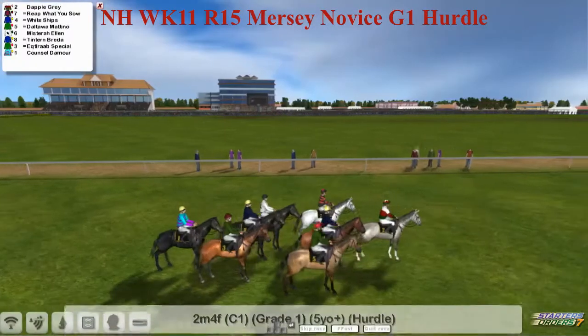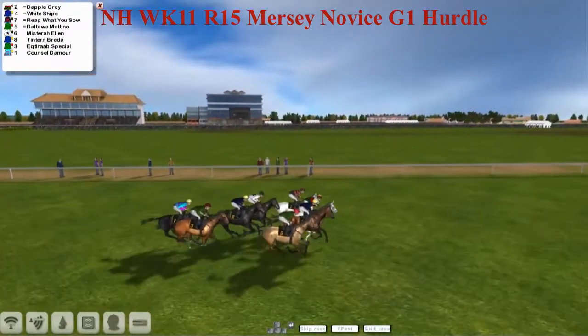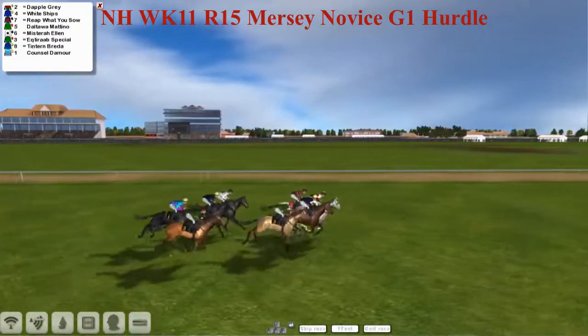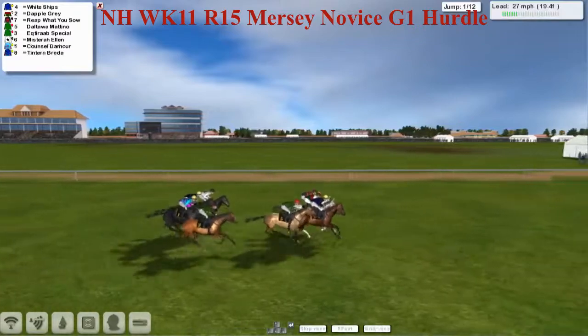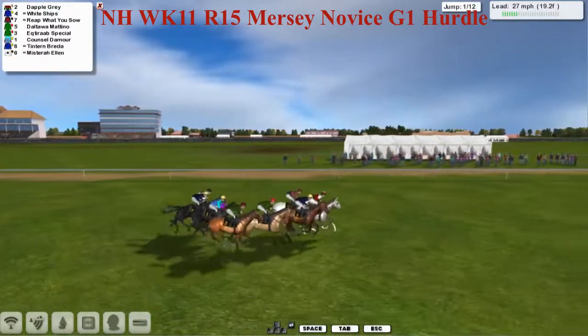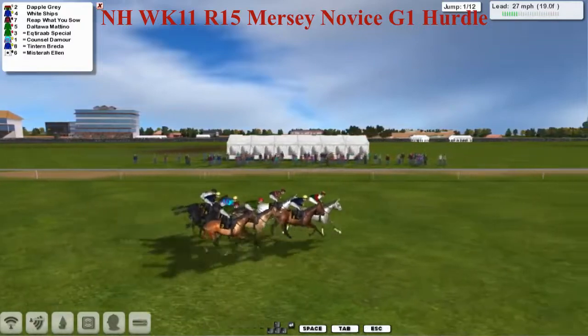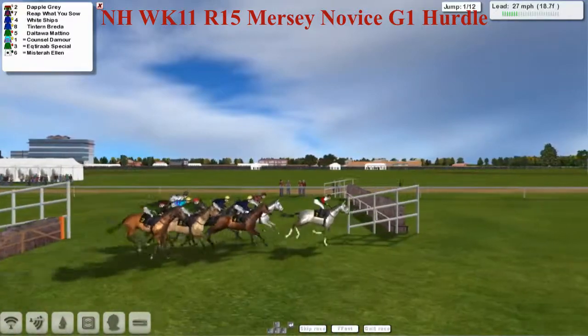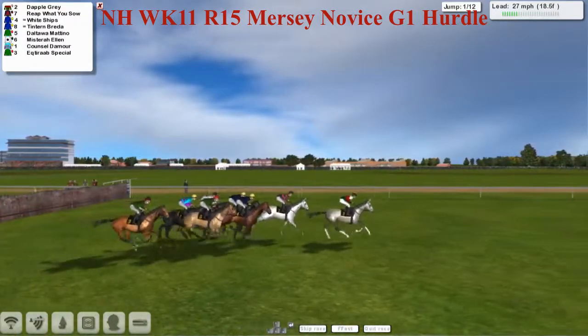The Mersey Novices Hurdle is next and they've been called in straight away — no time for a race card in this one. It's a two and a half mile novice hurdle. We get the chance to run through them as they race down towards the first of 12 flights. Dapplebrae is in the lead in those Grand Clutterbuck Welsh flag colours as he takes the first, and they all step over that nicely.